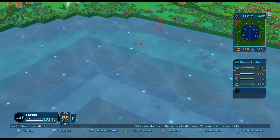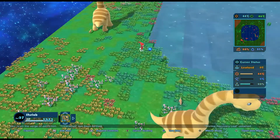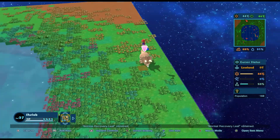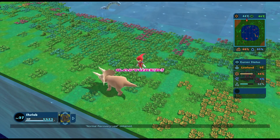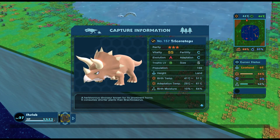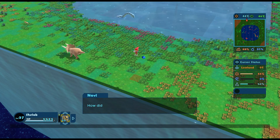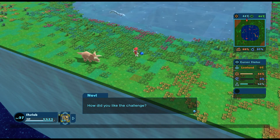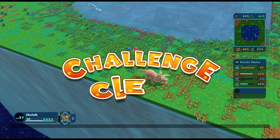It took barely any time at all once I had the seed. Just goes to show - she always prospers! Hello Triceratops, nice to see you again. A herbivorous dinosaur known for its prominent horns, it consumes shorter plants than Brachiosaurus. Congratulations on clearing the challenge - you successfully captured Triceratops! Getting the Brachiosaur to spawn seemed to be the real issue. Challenge clear!